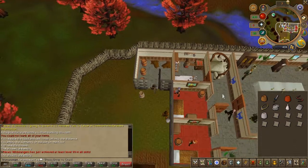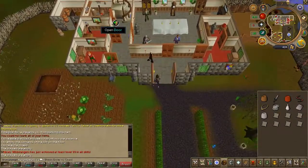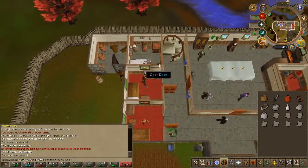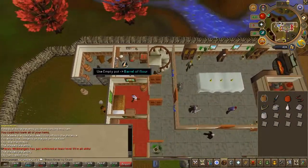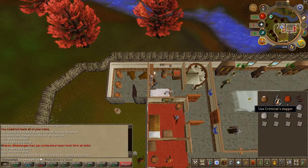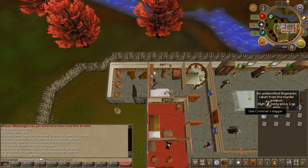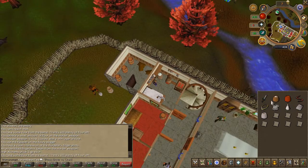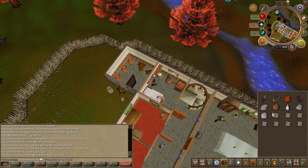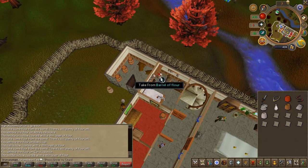Head back inside the building and enter the kitchen. You'll see a barrel of flour — go ahead and use the flour pot (not the red one) on the silver items. Use the flour on each of the silver items, and when you use the flour pot on the dagger you'll have the original killer's fingerprints.